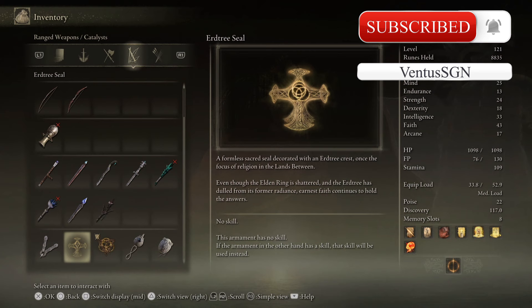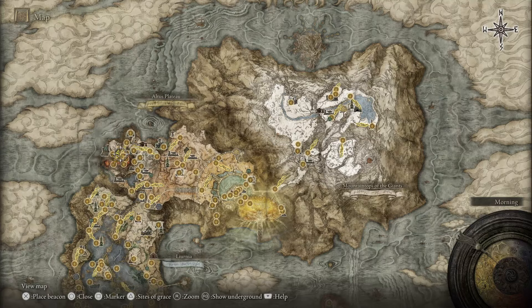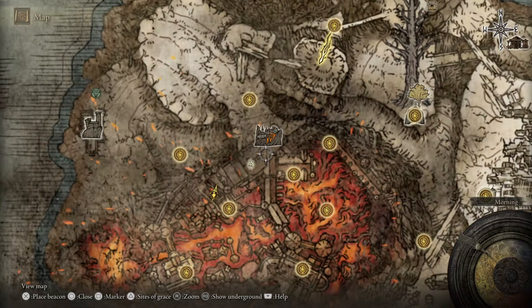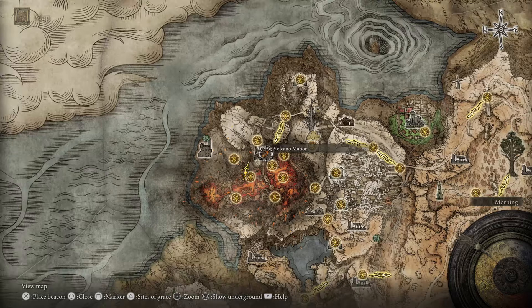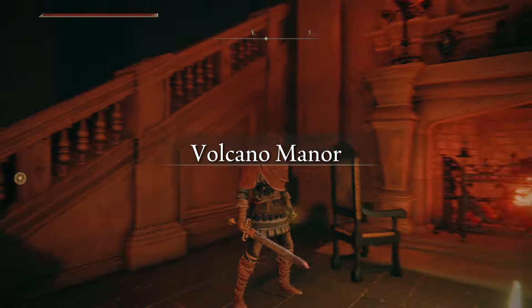To begin with, to get the seal you must have a grace site for or near the Volcano Manor, as the seal is hidden in a place only accessible by going through a hidden passageway inside the manor. If you have not reached the manor yet, please see my video guide for the Mount Gelmir map unlock guide for full instructions on how to get to Volcano Manor.